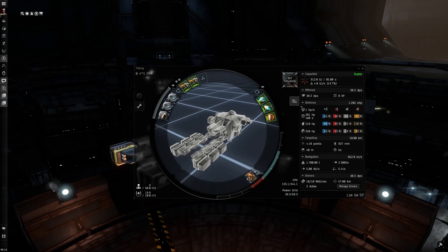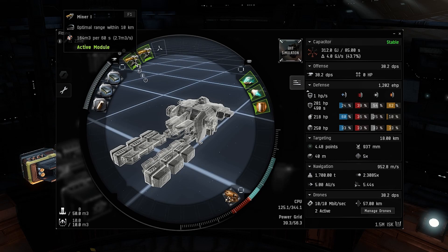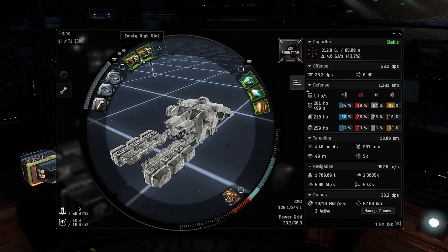A lot of this stuff will change — these numbers will change as you start getting more skilled. Starting off in the high slots, you're going to want Miner 1s on each of these. You can only fit two on the Venture and you want to make sure you have both of those on there. This third slot is kind of open to interpretation — you can put whatever you can fit or find as utility there.